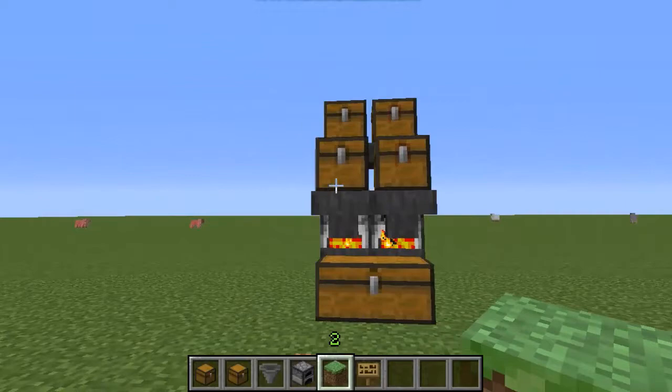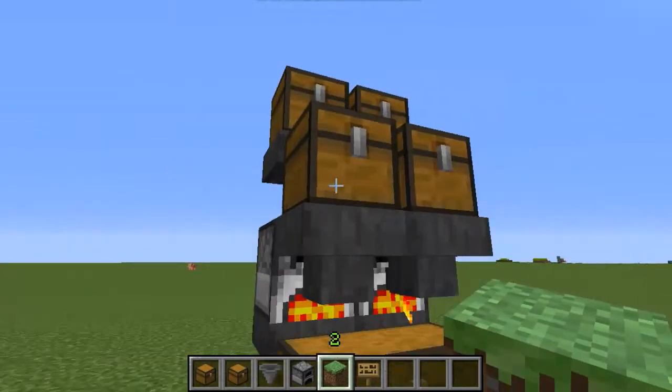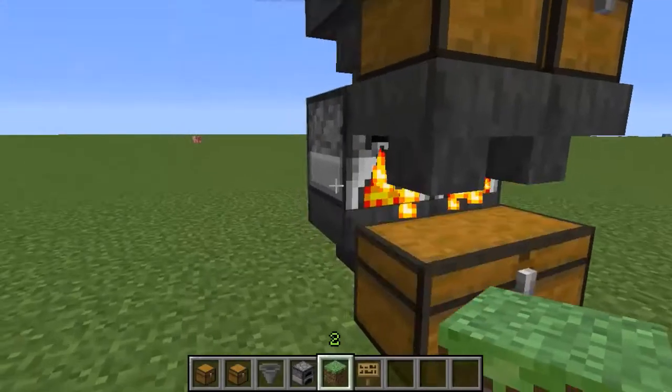That's a very, very compact automatic smelter. Just throw anything in there and it automatically does it and shoots it out in here for you. You can see I got 6 of those, 3 of those.